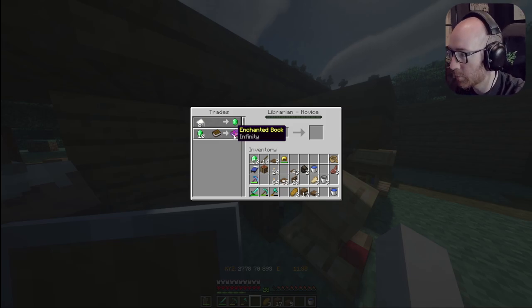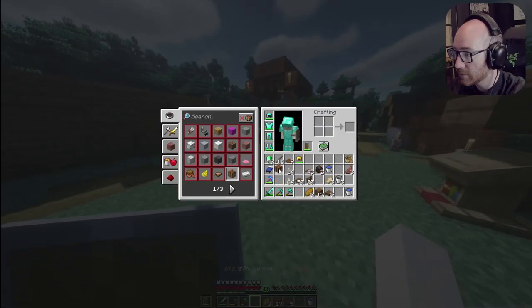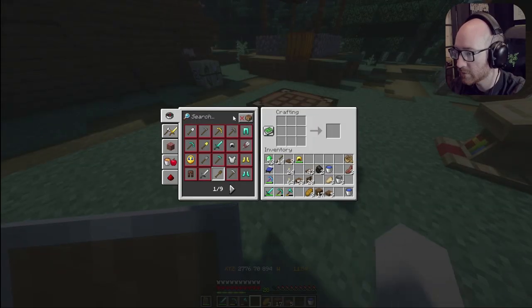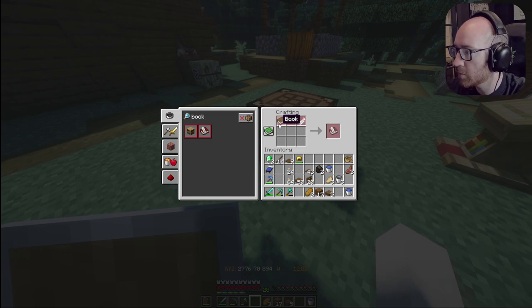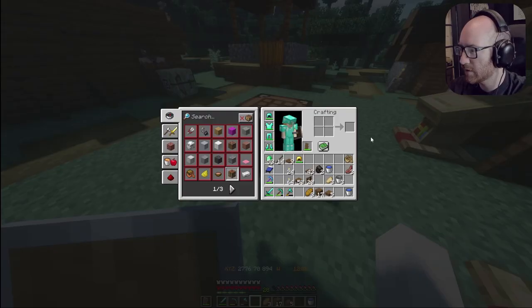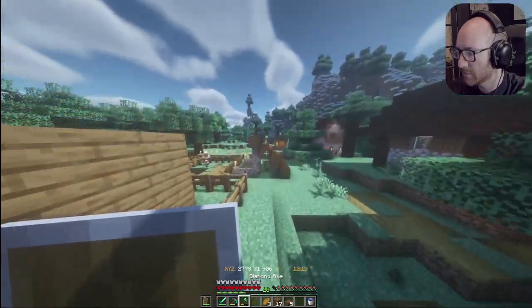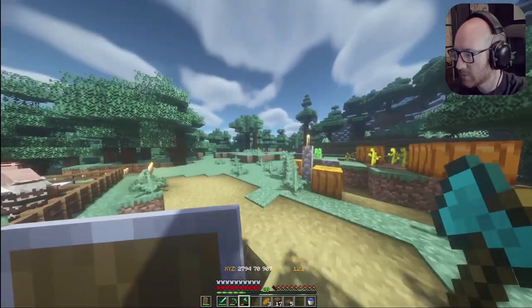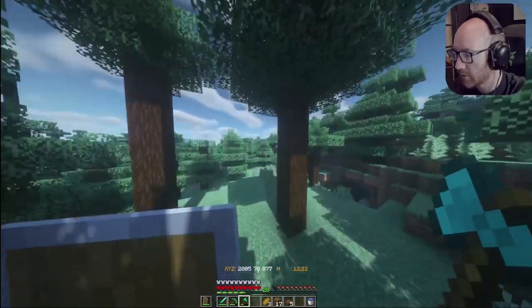That's what we needed! Do I have books? Oh my god, I'm gonna lose it. Wait — I don't have any books! I literally don't have books. How do I make a normal book? Oh, it's leather and paper. Paper needs sugar cane. I'm gonna lose it. I need to find... wait, I have leather. I probably have paper somewhere.